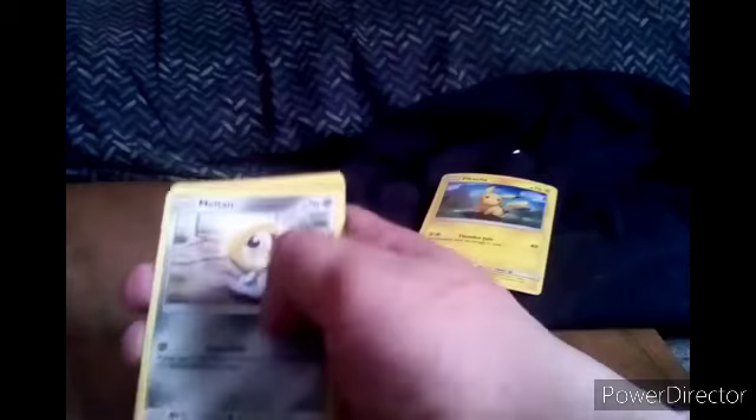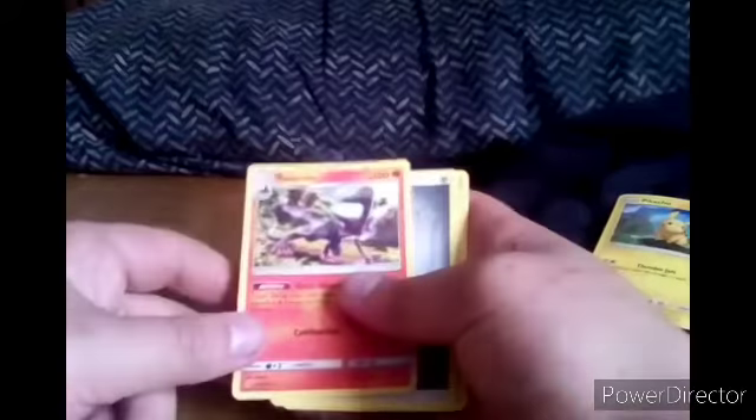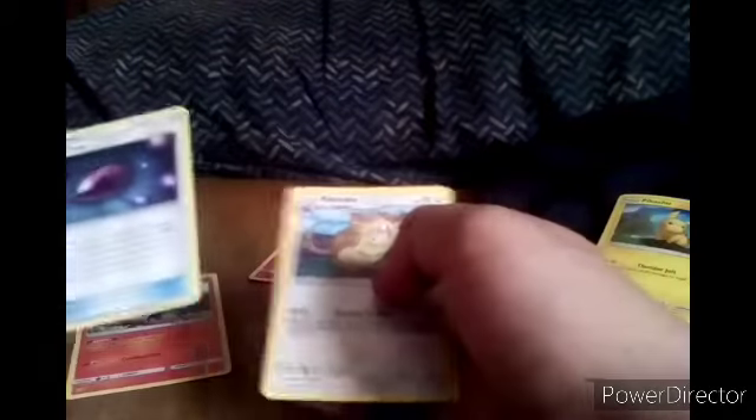We've got Togepi, Pikachu, Murkrow, Rhyhorn, Meltan — that's a pretty cool artwork for it — Tyrogue, it's pretty cool, Talonflame, Normal Energy, Giovanni's Exile, Dusk Stone, and Raticate.